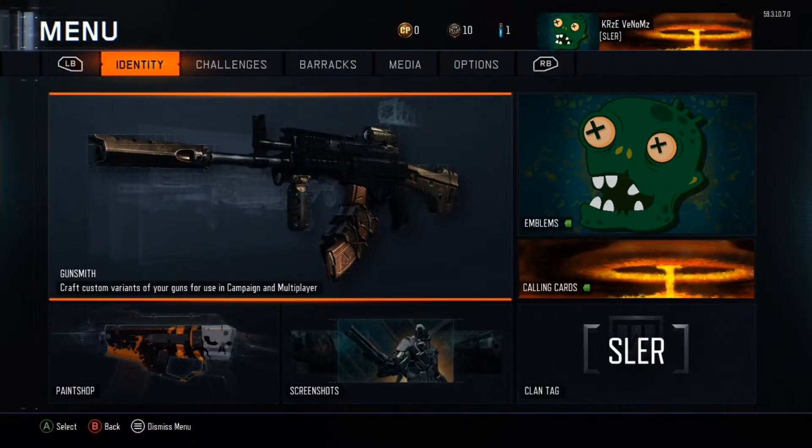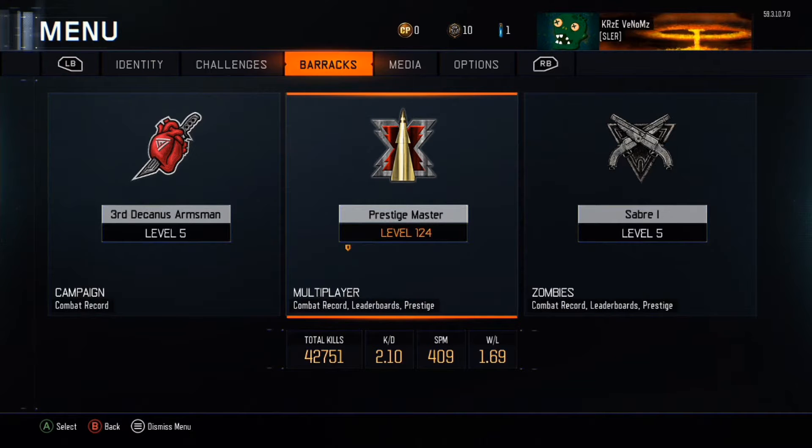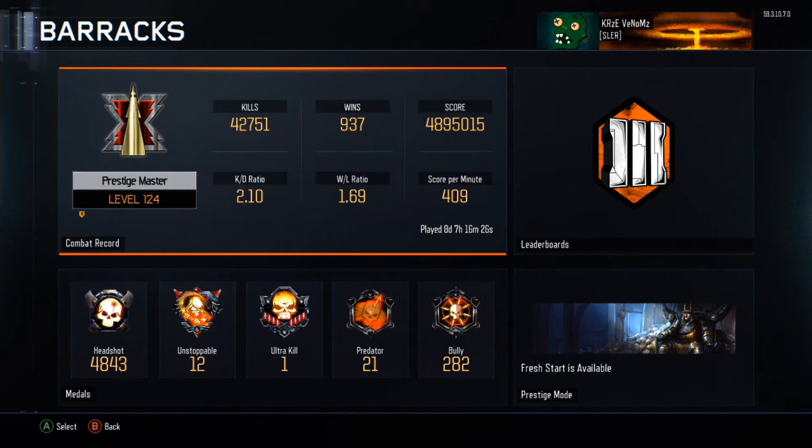I think we'll just go into my combat record. To start it off, as you guys can see, 42,000 kills, 2.10 kill death ratio, 400 score per minute.